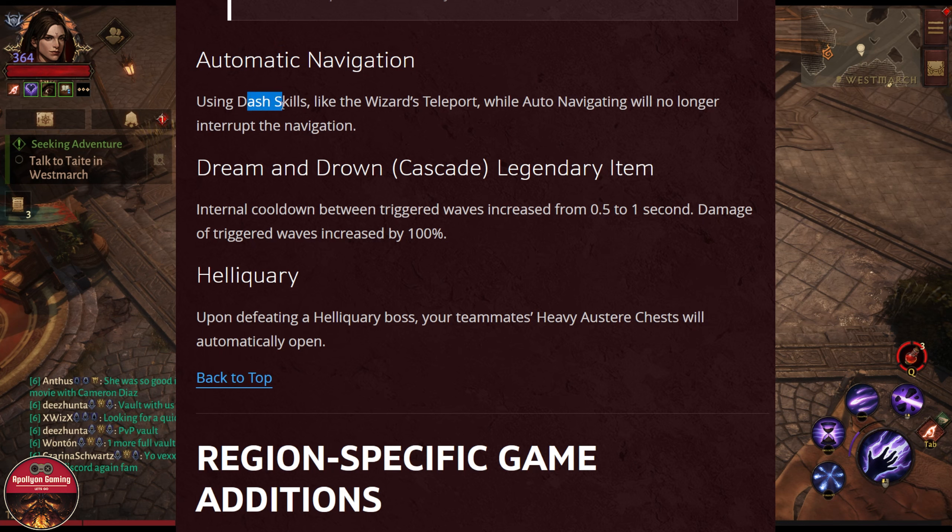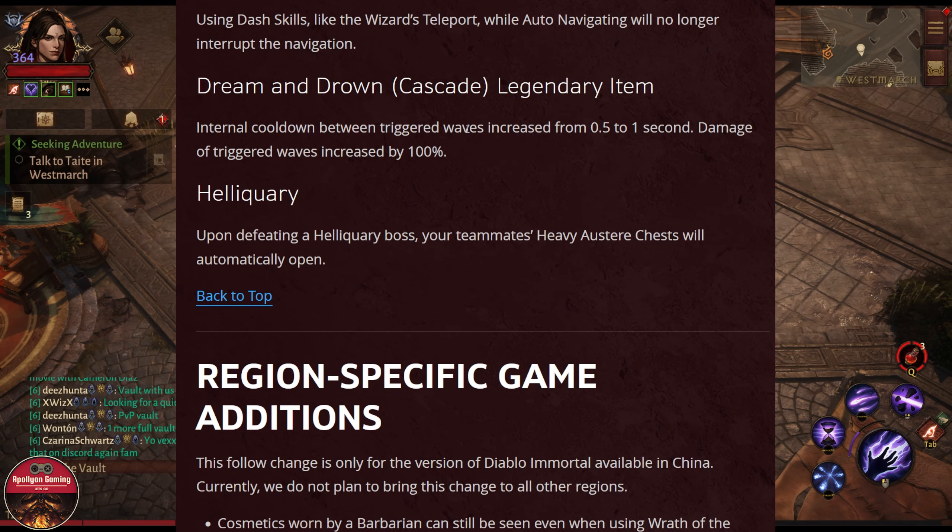Some automatic navigation changes — when using dash skills like the Wizard's Teleport and some other skills, it will not interrupt the navigation.